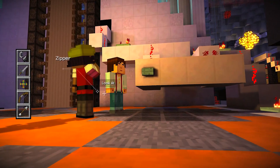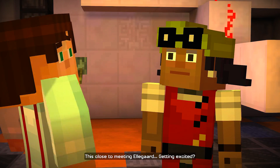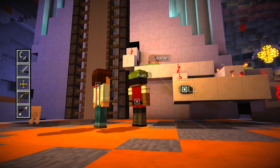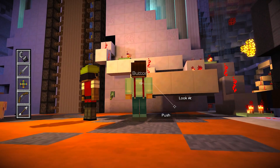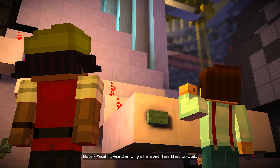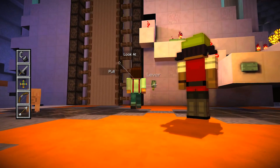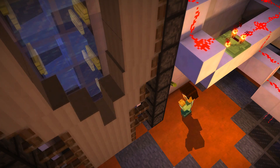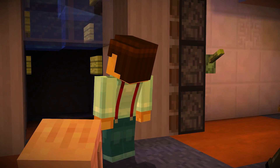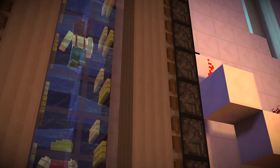Let me talk to Olivia. We're this close to meeting Ellegaard. Getting excited? Like you wouldn't believe. I wonder what she'll really be like in person. Hopefully she's not mean or evil. Let's push the button first and see what that does. Are those bats? I wonder why she even has that circuit. It's probably a warning thing. I guess we'll just pull the lever. We use the zipper — oh my god, it's an elevator! That's so cool. I've built some of those elevators before.